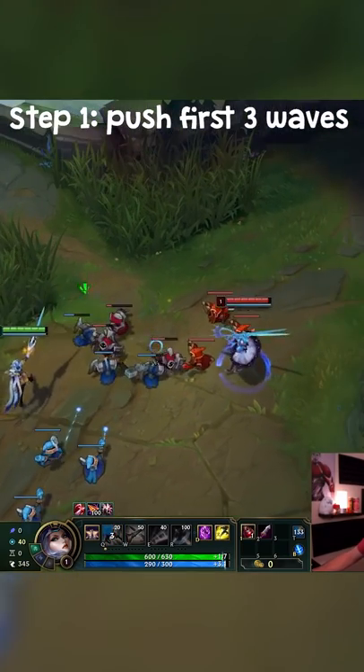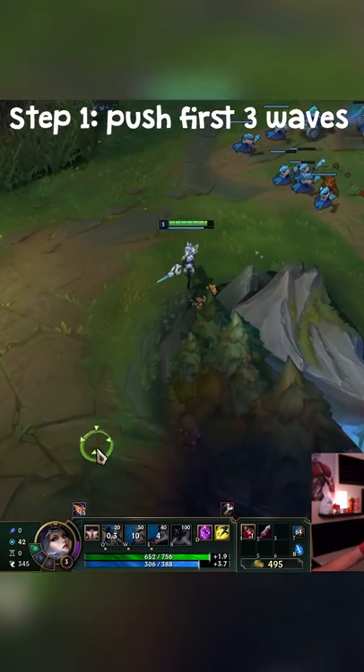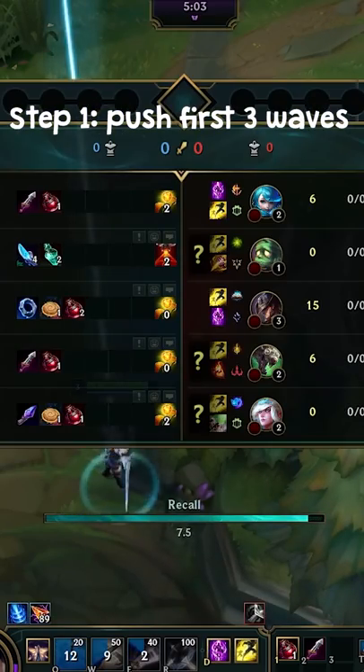Step number one: slow push the first three waves. Have one more minion than your laner for the first two waves, and then fast push the third wave, and then recall immediately. Just base in front of them — don't run away, just recall as soon as possible.